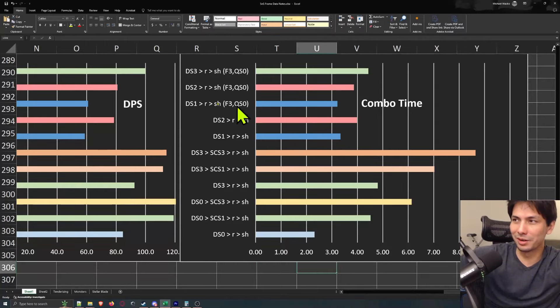So how do you read all this? On the left I have DPS, and on the right chart I have combo time. I have the combos labeled here, and in order to fit everything on screen it's color coded — so this combo here applies to this bar on the DPS chart and this bar on the combo time chart. A few important things: for all the combos I have here, I included a roll into a sheath.